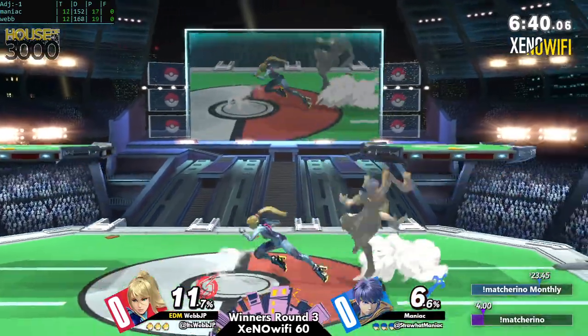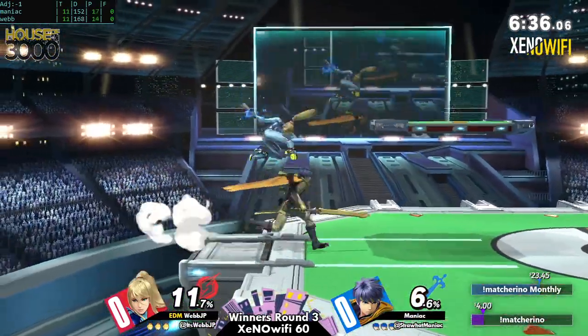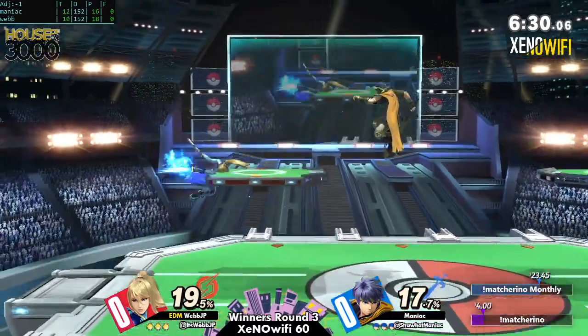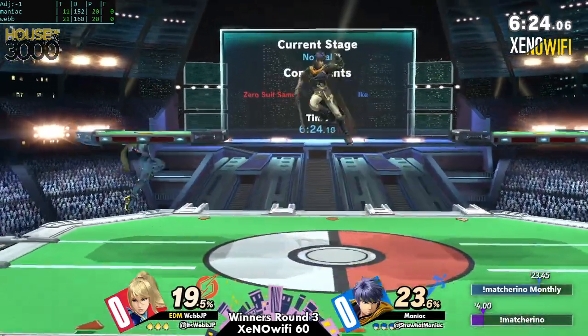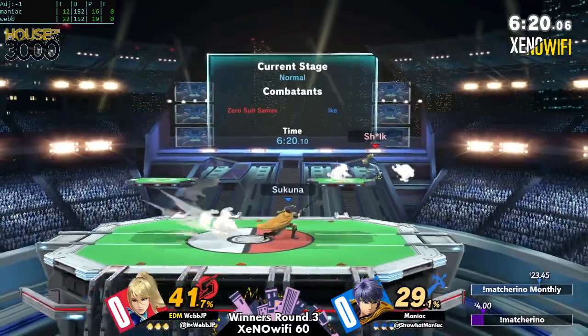I think that's a good idea. ZSS has never really been known for her ground game, and so the fact that Ike has all of these aerials — they are kind of slow but they are very long lasting, his big sword aerials — so just putting him in a position where if he knows where ZSS is going to be, all he needs to do is throw out a move in that space and it'll catch her.